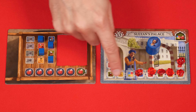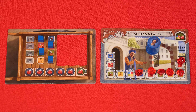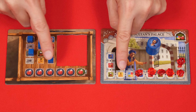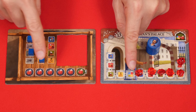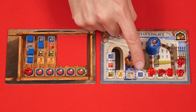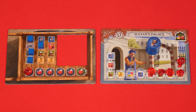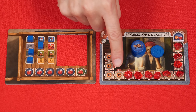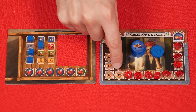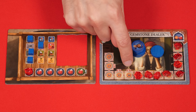At the Sultan's Palace, you'll pay all of the goods shown on this track that are not covered by a ruby, and then you take the leftmost ruby as your reward. So in this case, I would have to spend one jewelry, one fabric, one spice, one fruit, and this symbol means one of anything else, so I'll spend another fruit. I then take this gem, placing it in my cart, and this has now revealed a new space. The gemstone dealer works in a similar way, except that you pay an amount of lira equal to the highest value showing on this track — so here it would be 15. Then you take the leftmost ruby, making the next one a little more expensive.